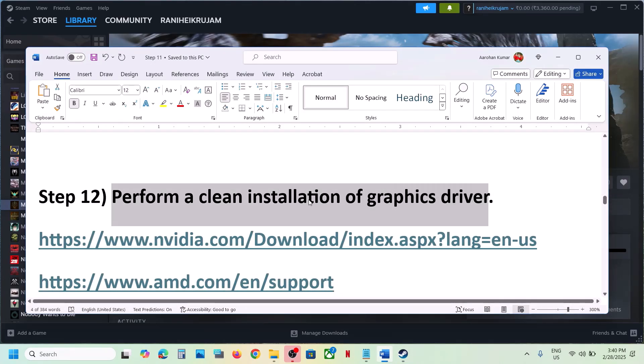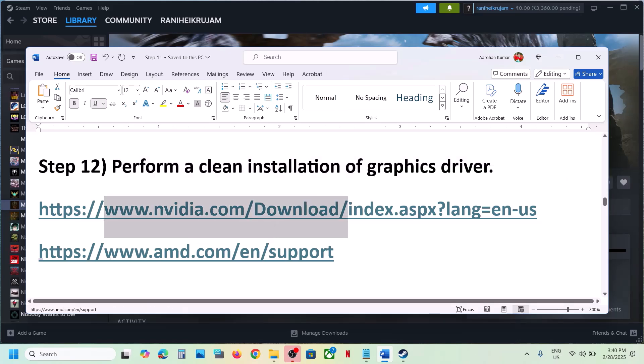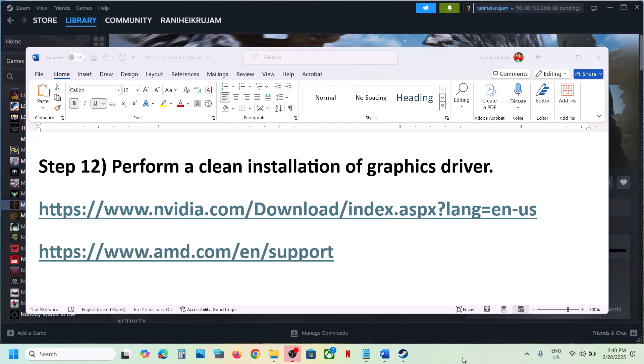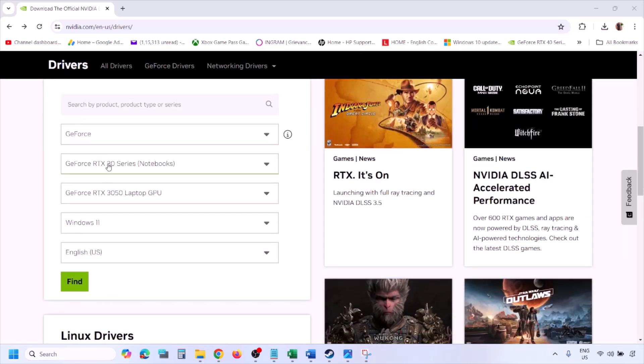The next step is to perform a clean installation of your graphics card driver — this is important and has worked for many players. If you have an NVIDIA card, go to the NVIDIA website. If you have an AMD card, go to the AMD website and install the latest driver. For NVIDIA, go to the NVIDIA website and select your graphics card from the list.